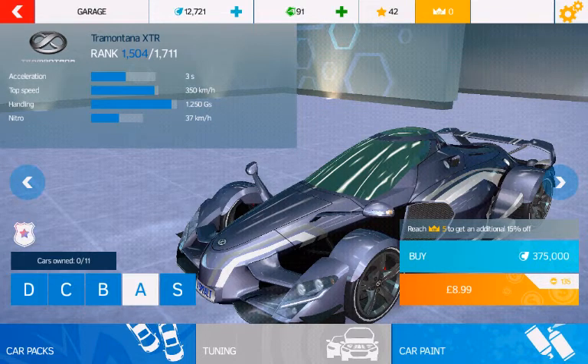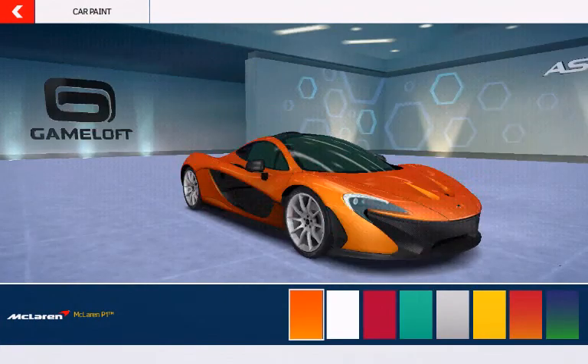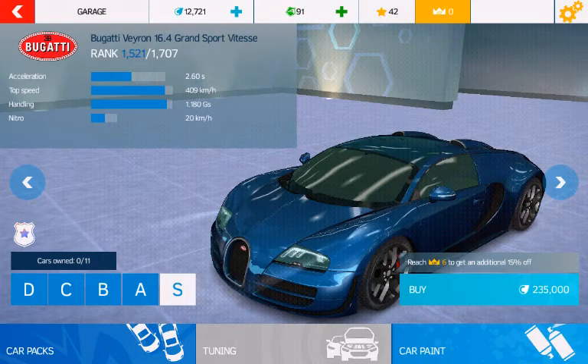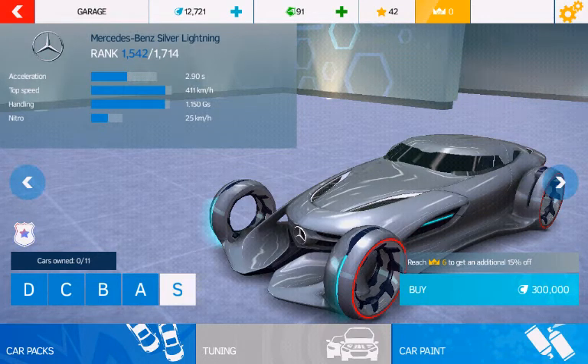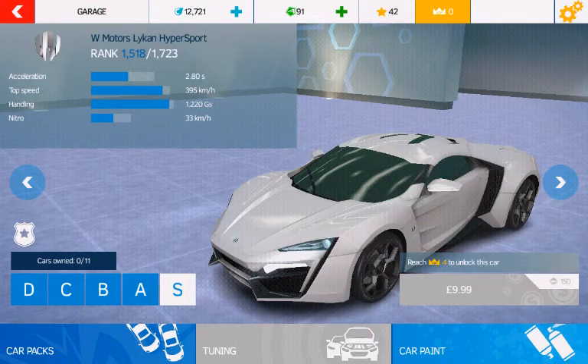McLaren P1 — the best looking McLaren. I think orange is the best because that's the basic McLaren colour. Bugatti Veyron Grand Sport Vitesse, Mercedes-Benz SLR McLaren, another Mercedes. Pagani Zonda — one of the fastest cars in the game and also one of the fastest cars in the world.